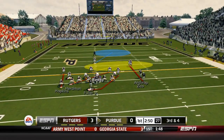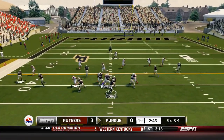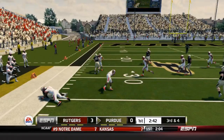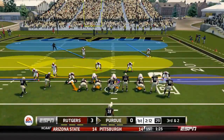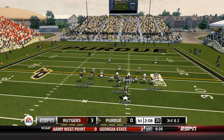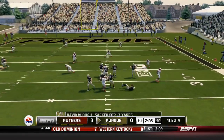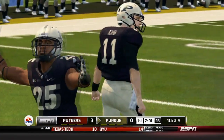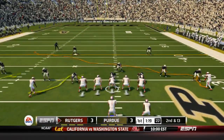3rd and 4. Fuller Jr. goes in motion out to the left. Blau throws to the left, he's got Hopkins, and Hopkins stiff arms a defender to get the 1st down — he is a big dude to bring down. 3rd and 2. Blau to throw, and he gets sacked — I think he tripped over his own guy — and that'll bring up 4th down. So Purdue takes the 3 points.